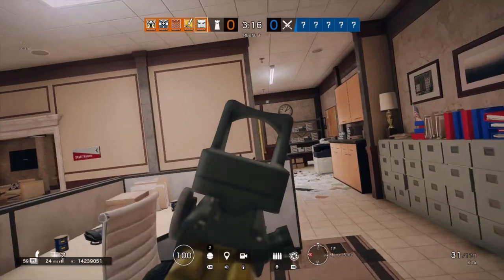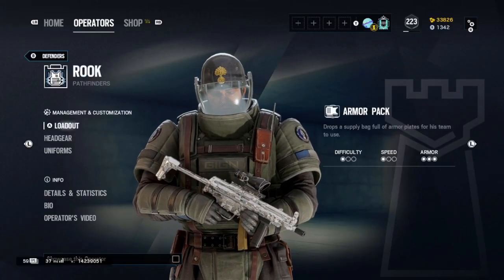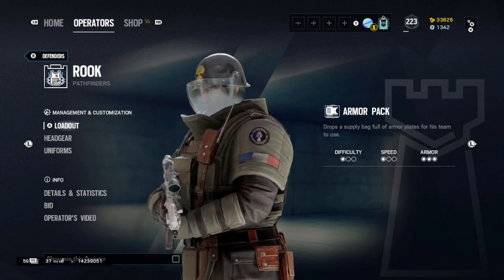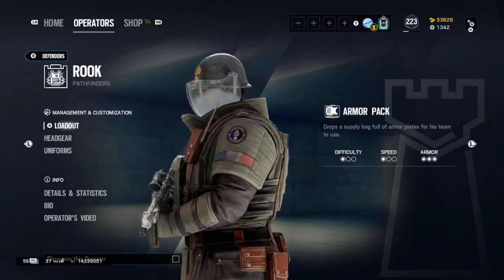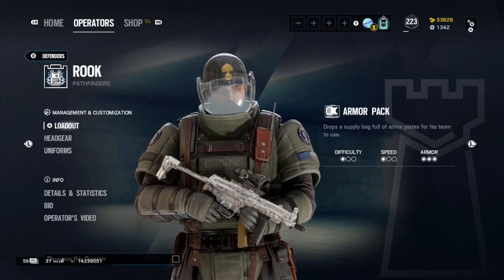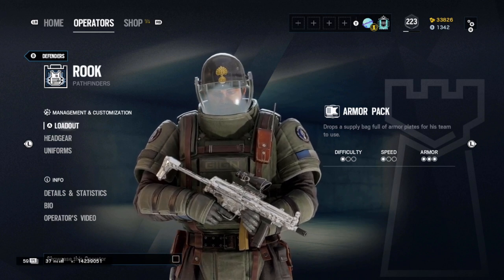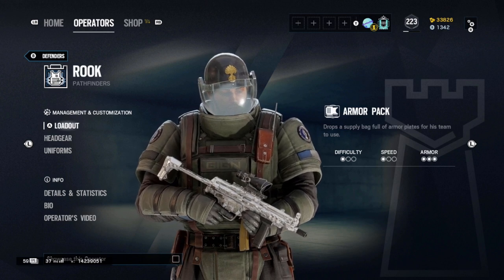The first operator on this list is Rook. Rook has a very straightforward ability that lets him drop armor plates at the start of a round — he's already utilized his ability and is basically free to do whatever he wants from there. This makes him an easy op, and along with this he has access to the MP5, which is a very good starting weapon with access to the ACOG sight and little recoil. Even if you die, you've still given the team utility that will help them throughout the round.